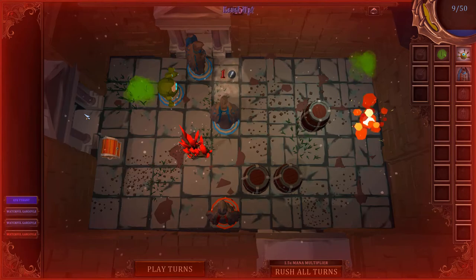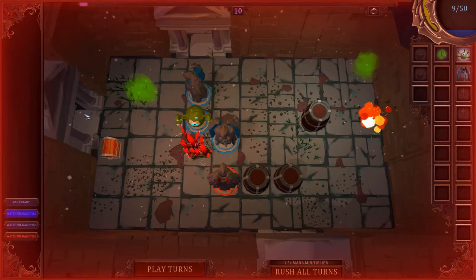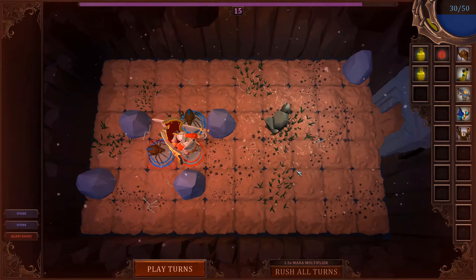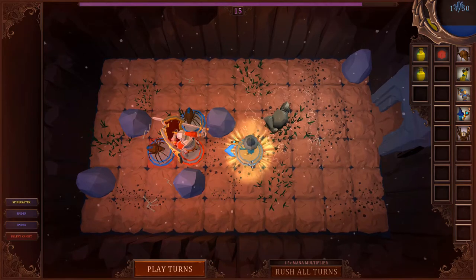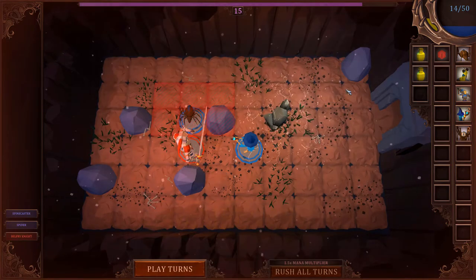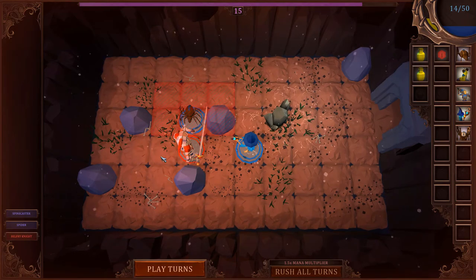Again, as a first release, Rogue Summoner is a solid title. No, it won't set the world on fire, but it can scratch that roguelite puzzle itch. And in a world where the barrier to entry into development has become so low, saying that there's an indie game that you'll come back to again is pretty good praise. Rogue Summoner is the first game from GameCraft Studios. It's available on Steam and itch.io today for $12.99, and for that low price is well worth the look if you're into roguelites and puzzle titles.